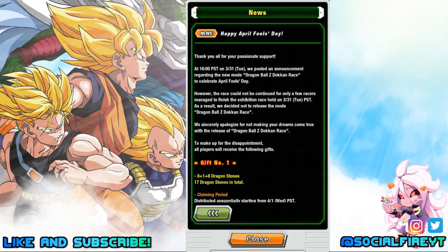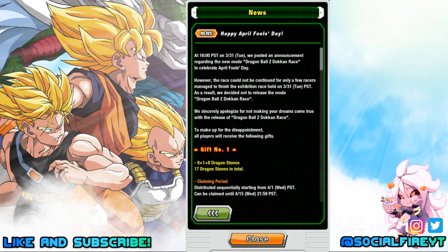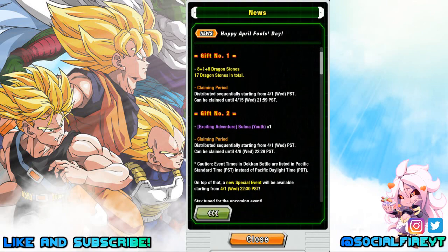There's also an April Fools note — Happy April Fools. You saw the race, which was the joke for April Fools; you can still check it out in the news. We're getting gifts for April Fools: 8 plus 1 plus 8 Dragonstones equals 17 free Dragonstones, claimable starting tonight. We'll also be getting the Int Bulma — she should be dropping tonight as well. Make sure you claim everything by the 8th. If you don't have Bulma or the Dragonstones yet, don't worry — they may still be handing those out.